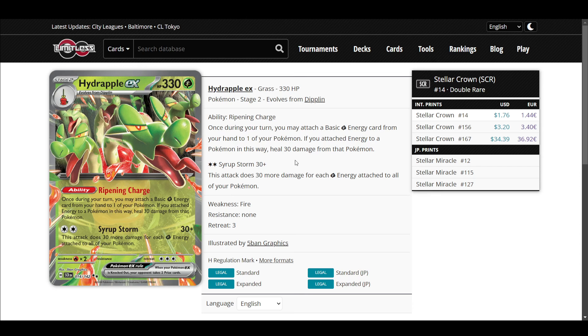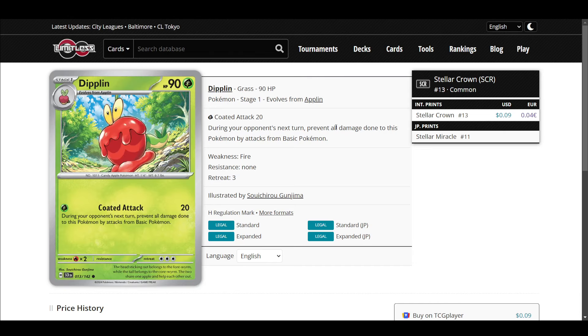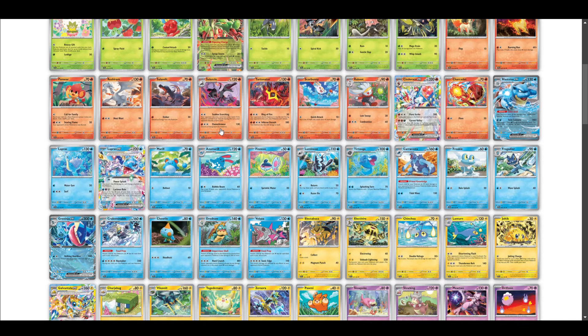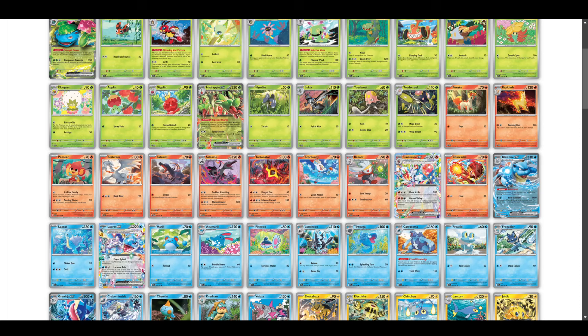Tealmas Ogrepple EX is a really good card — I wouldn't call it broken, but it's very good, and that's what makes the deck playable. It's mostly an Ogrepple deck. I think I attacked with Ogrepple a lot. Diplin gives immunity from basics, which is okay, but decks have a lot of gusts, so it might not do what you need. Overall, Hydrapple EX is certainly not a strong EX — it's not great.